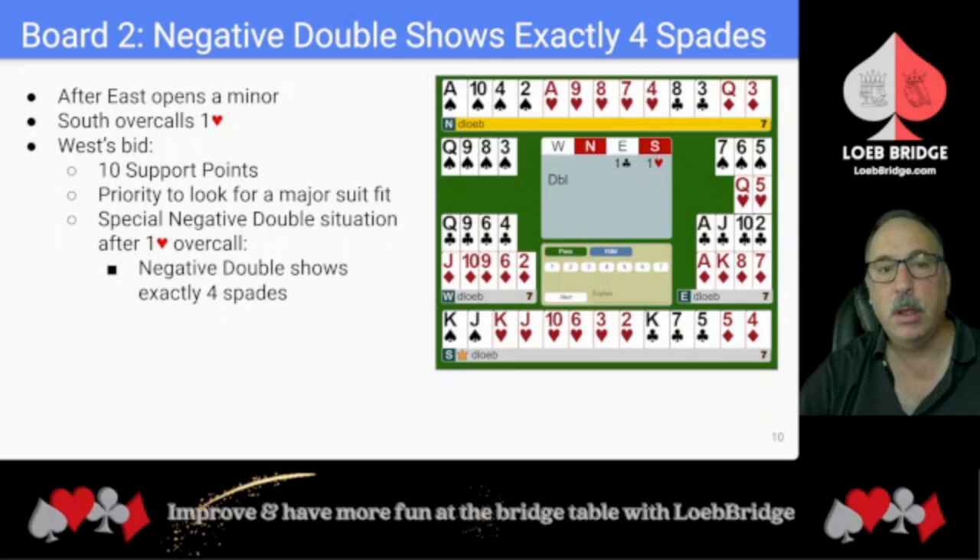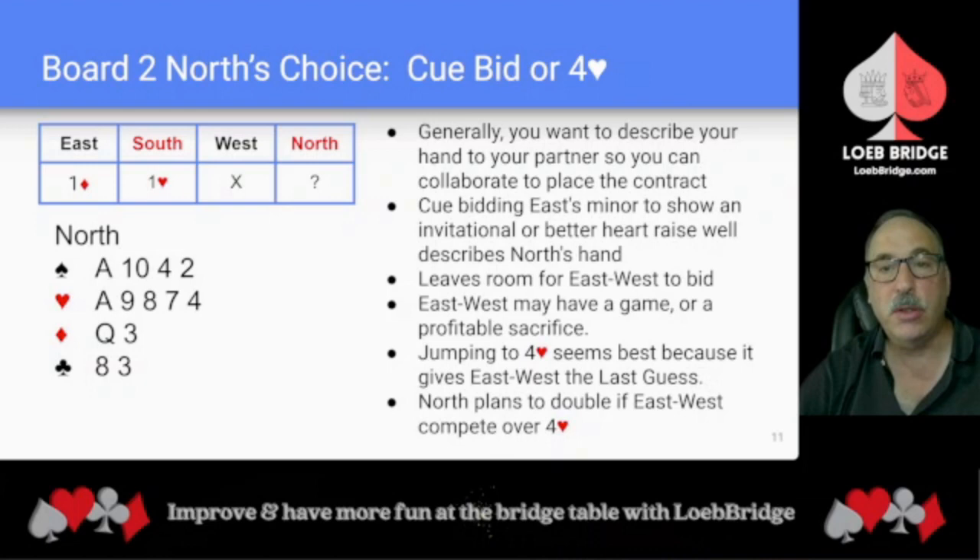After East opens a minor, South overcalls one heart. What should West bid with 10 support points? Their priority is to look for a major suit fit. This is a special negative double situation after a one-heart overcall — a negative double shows exactly four spades. With five spades, West would respond one spade. Now North has a choice between cue bidding two hearts to show an invitational or better raise, or jumping to four hearts to jam the auction.